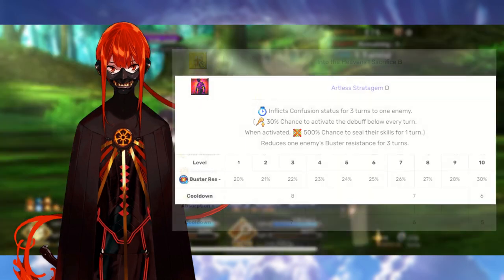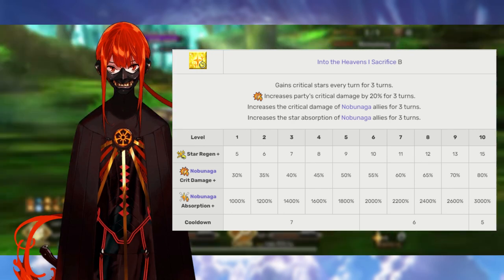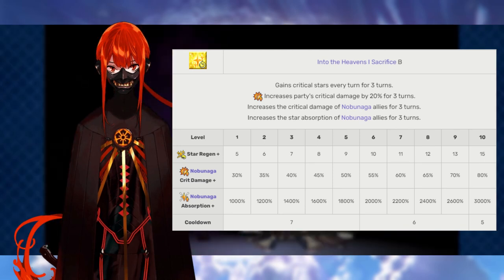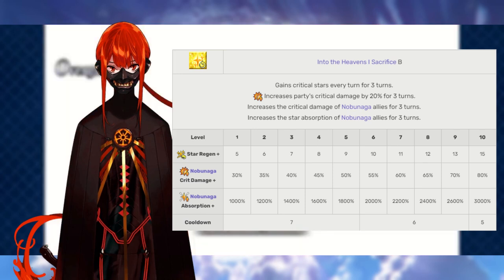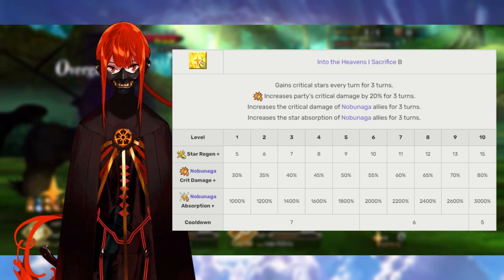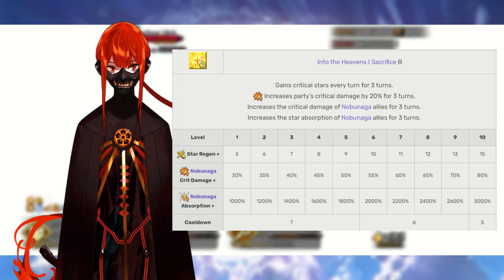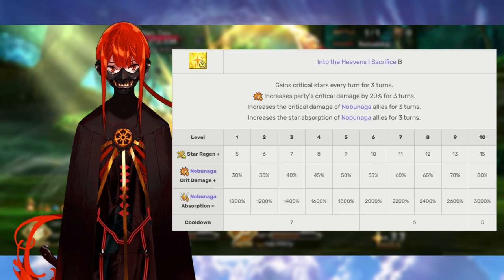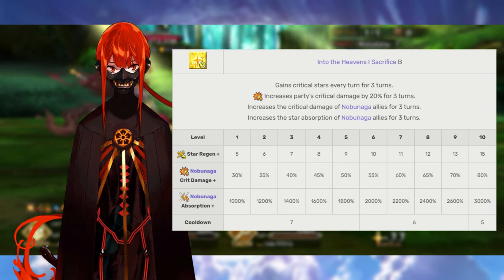Nobukatsu's second and best skill is I Shall Die for the Heavens, rank B. This grants 5 to 15 critical stars each turn for three turns and grants all allies a 20% critical damage boost — already a crazy buff for a one star character. On top of that, we get further increases for any and all Nobunaga allies: a 30 to 80% critical damage bonus and a 1,000 to 3,000 increase in their critical star gather rate. Nobukatsu is the Nobunaga supporter. Max this skill first, regardless of whether or not you have any Nobunagas, because that critical star per turn is still very, very nice.